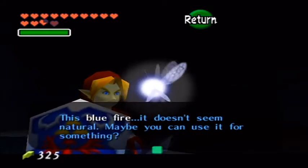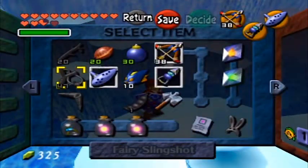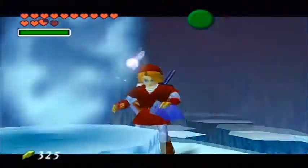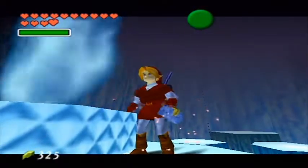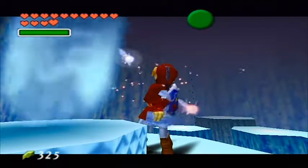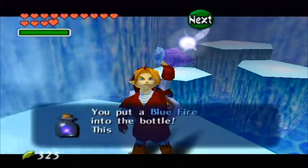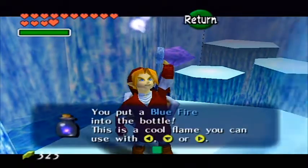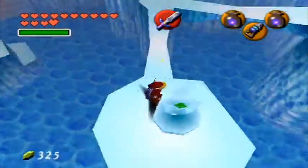This blue fire — it doesn't seem natural, maybe you can use it for something. We've seen red ice everywhere, and usually when you melt blue ice you use red or orange fire to do it. So maybe that's a hint that we need to use blue fire to melt red ice. Which is a cool concept because whenever you melt something you always think 'fire melts ice' — you don't ever think that blue fire will melt red ice. So I think Nintendo is pretty genius for reversing it.